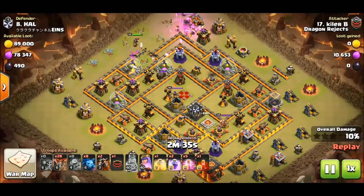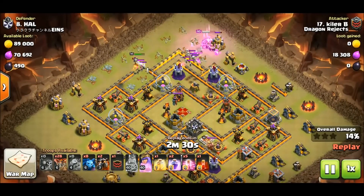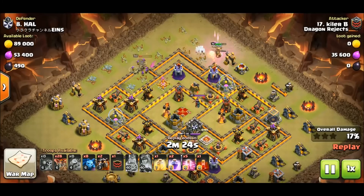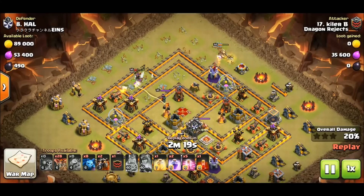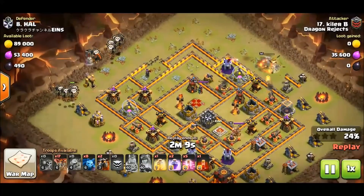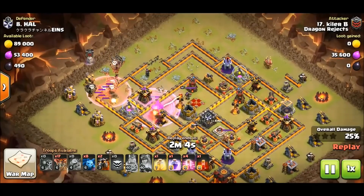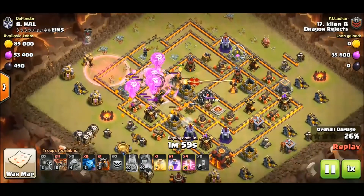Sometimes attackers target a specific thing — a lot of attackers have told me when they're doing Sui La Lune they target Wizard Towers, but Kyler B is actually trying to get an air defense down, and he does — that's awesome. He's shaped the base now, taking out that chunk which gives his balloons that C-pattern as they go through the base. You can see the C as it progresses.